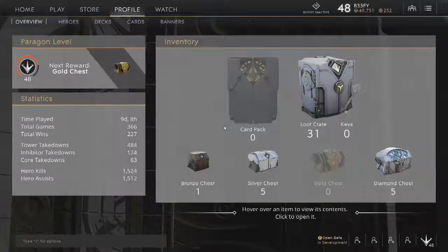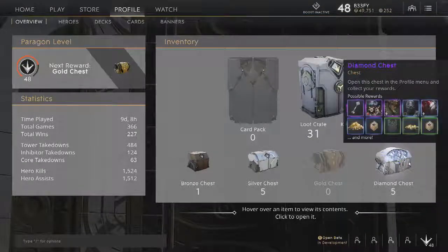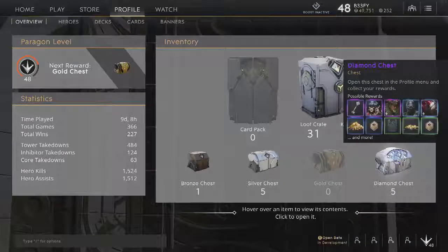Welcome everybody to 15 Minutes a Game, I am your host Beefy. Today I am opening up a couple of Paragon chests on the 38.3 update. Epic changed their reward system so that if you log on every day they give you different tiers of chests — at the bottom you have bronze, next silver, gold, and diamond. Diamond is obviously the rarest, and we'll be opening all 11 chests. Let's start with the bronze.